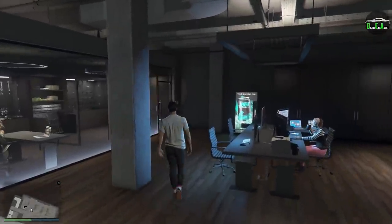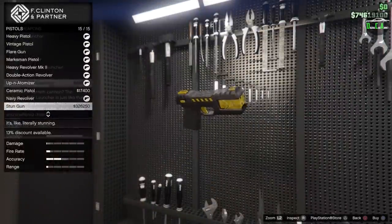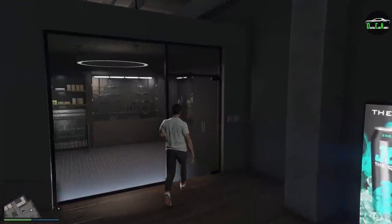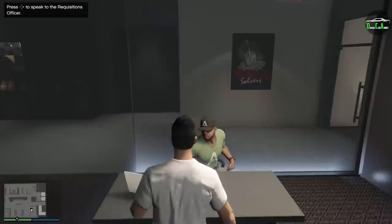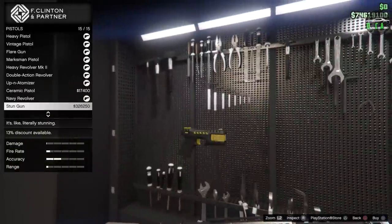What is up, Karatex? In this video, we'll be testing and reviewing the three new weapons in the Contract DLC. Those three are the Stun Gun, the EMP Launcher, and the Heavy Rifle. To acquire these three guns, you need to access the armory in an agency. You can either use your own armory in your agency, or you can use a friend's armory in their agency if you do not own an agency.